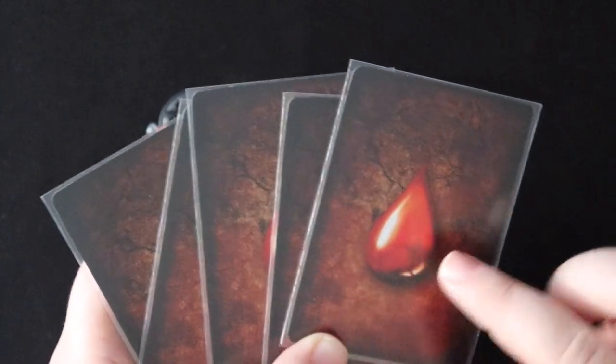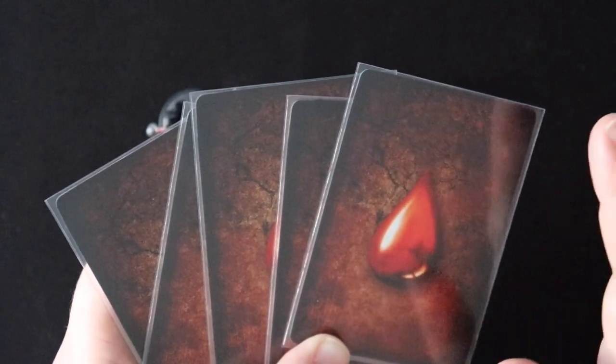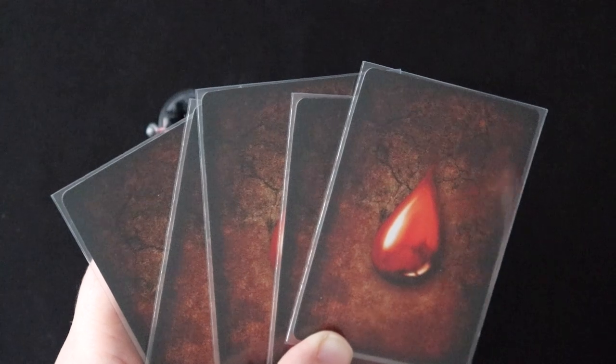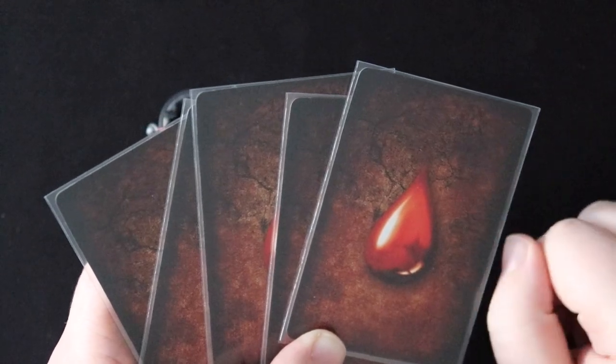The other thing to note about knockout is that it doesn't have to come from just one hit from an enemy. Wounds that you picked up from other cards — for example, some of your cards will allow you to take a wound in order to get a special effect — those also count towards knockout. If you acquire your hand limit in wounds in any manner during combat, you're knocked out.